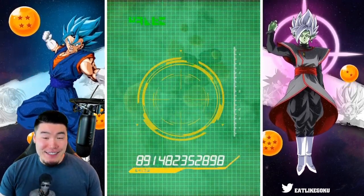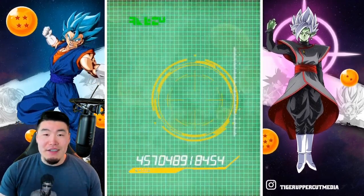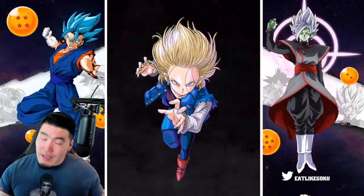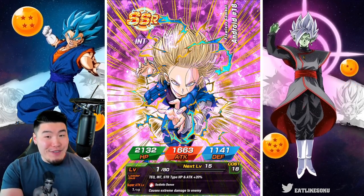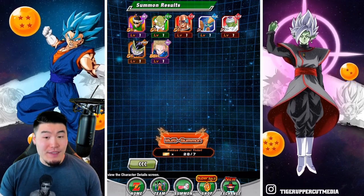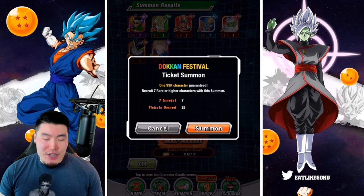It would have been really nice to just get it out of the way, especially after what the STR Super Vegeta banner did to me. If you guys didn't know, I did not get him. Okay, we're starting off with an INT 18 — that's one half of the new unit, so things are looking good. First multi, not much. Second multi, let's go.